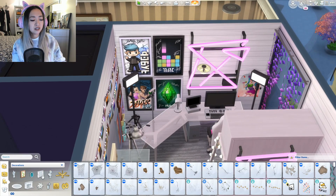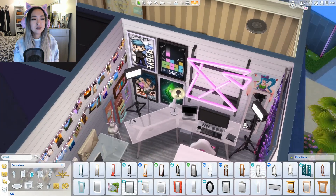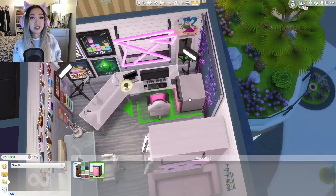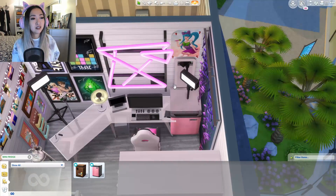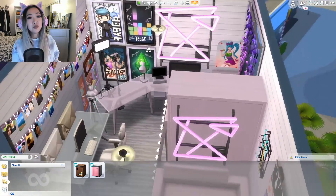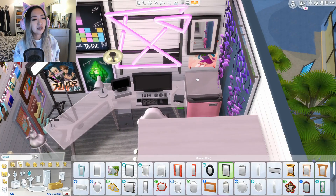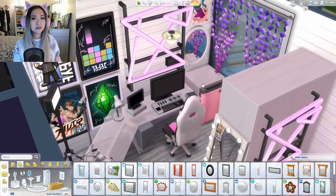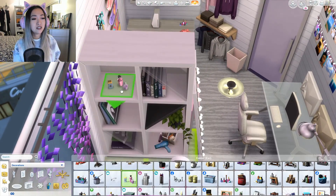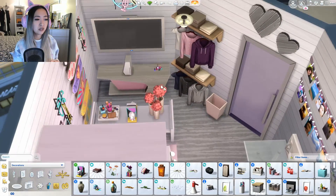One thing I eventually added is a mini fridge — gamer room goals is to have a mini fridge in the office so you don't have to walk to the kitchen for a drink. Having a mini fridge in an office is such an extra unnecessary novelty, but you've gotta have it in your dream gaming studio. I was really excited that one came in pink from the Discover University pack.